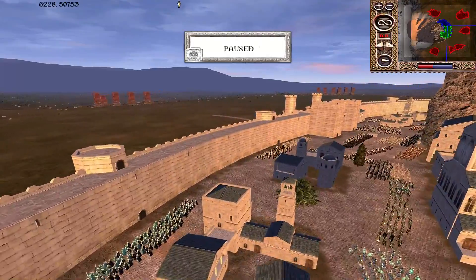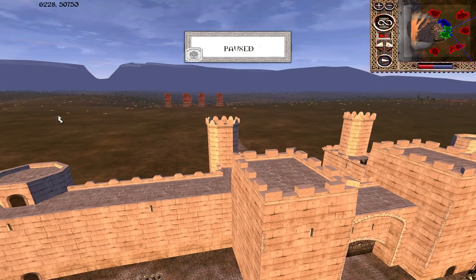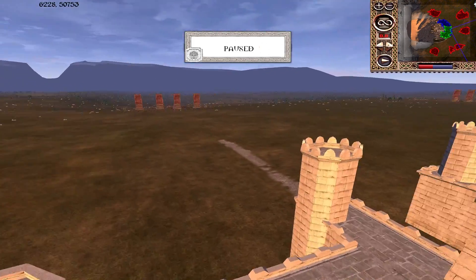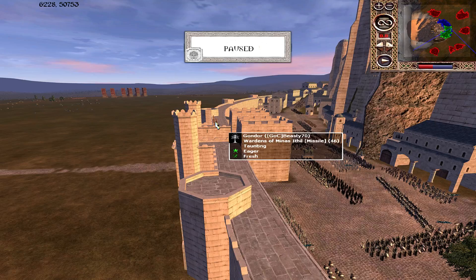I'll make a cut here because I'm not sure the defenders are actually going to sally out — they do have one unit of cavalry, so they might. If they do, this will be a shortcut; if they don't, it'll just be a case of slowly waiting for the attackers to group up and start sieging the walls. Some Wards of Minastíril up there on the wall as well.